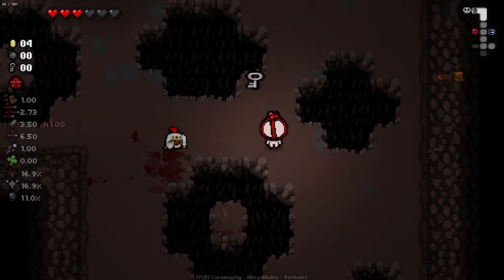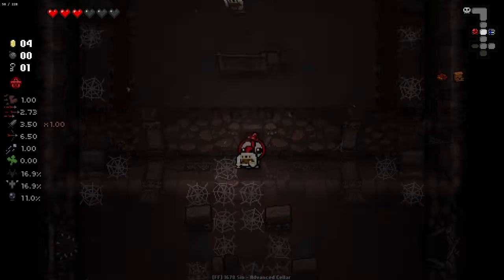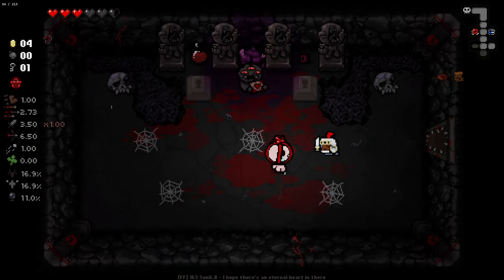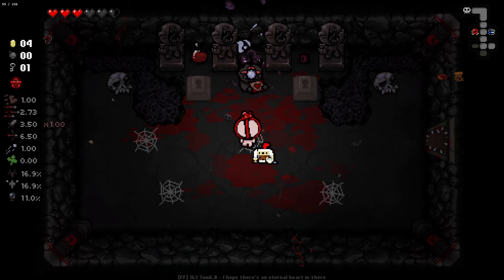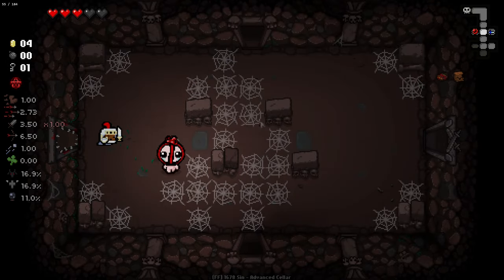Grouped enemies stand no chance. There's a key — a key's good at least, we can get into some rooms with a key. I'm honestly going to go cash room again. Cash rooms have been pretty kind to us thus far. Key for a D6 doesn't do much for us. Devil deal item — that doesn't do much for us either. Unfortunate.